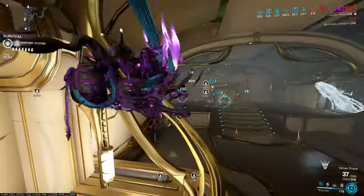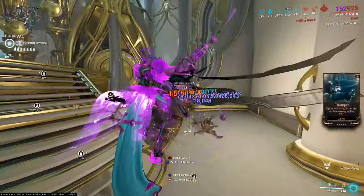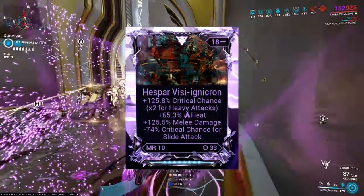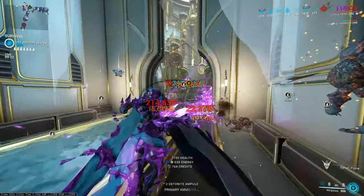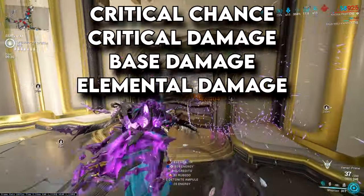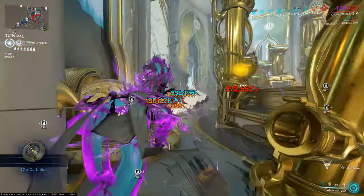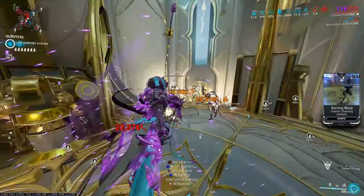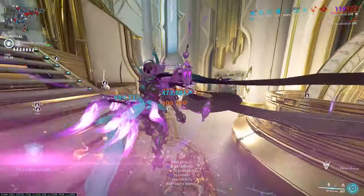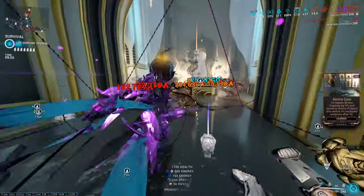One thing I forgot to mention: Rivens. Having a melee Riven is going to be extremely good because Rivens usually give you incredibly good stats. For example, I use my Hespa Riven as my stat stick on Korra — it gives me critical chance, heat, and melee damage, with a negative to critical chance while sliding. What you want on your Riven is critical chance, critical damage, base damage, and elemental damage. If it has a negative that doesn't impact damage, the stats will be even higher. The build change is simply swapping out Gladiator Might and putting your Riven in its place.